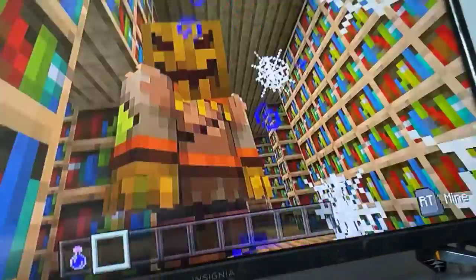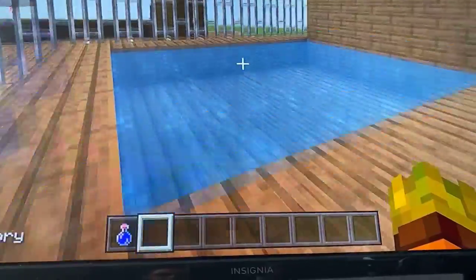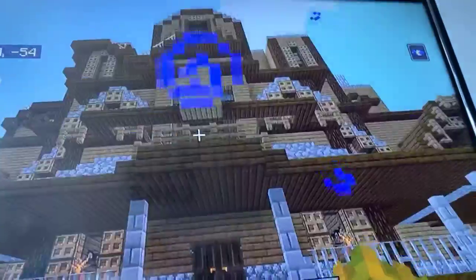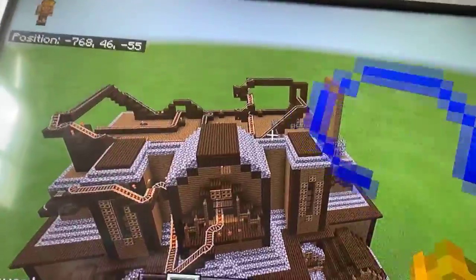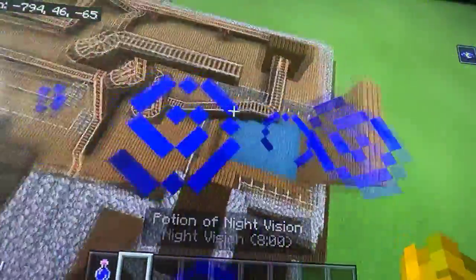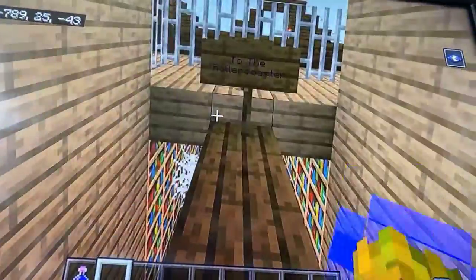The two roof entrances give you two completely different things. One brings you to the hot tub - it's literally just a pool, nothing special, and you'll be a bit disappointed. The other entrance actually leads you to a roller coaster. The roller coaster is freaking huge, yet somehow you can hide it behind the mansion. You'll be thinking the whole time 'where is this roller coaster,' just to find out it's not even hidden - basically a haunted mansion hiding things in plain sight.